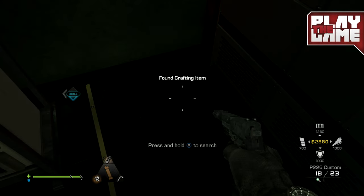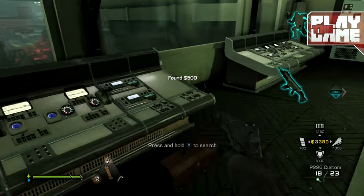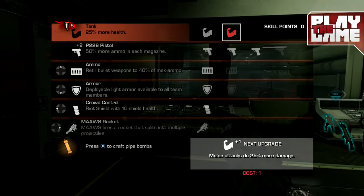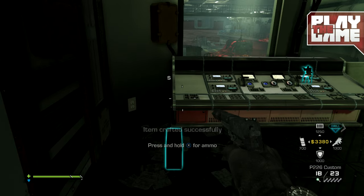Then find three toolboxes which contain parts, and so long as you have the schematic you will always open toolboxes to find the parts that you need. Get all three parts, then go into the start menu and press X, and you can craft the pipe bombs — you get five of them.